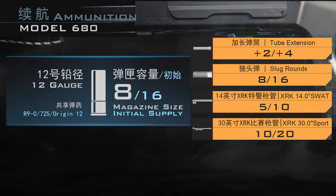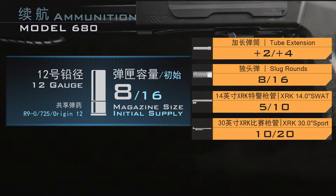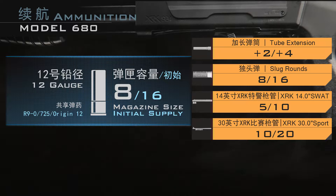独头弹则采用另一套伤害系统，稍后再详细介绍。因为M680弹仓结构的原因，使用较短的14英寸XRK特警枪管只可容纳5发弹药；相反，30英寸XRK比赛枪管则可以增加2发弹药，配合加长弹筒最高可至12发。